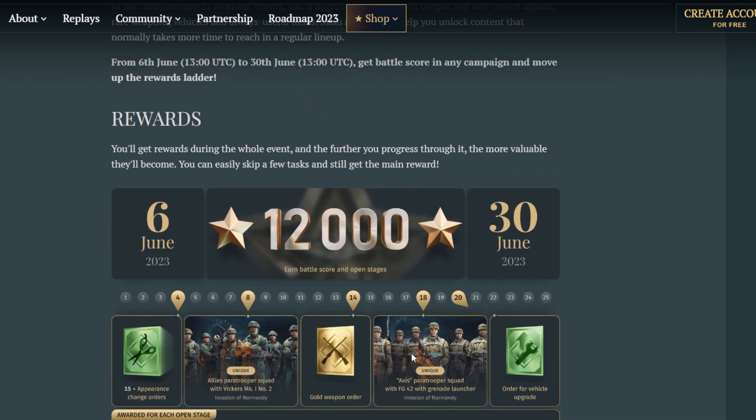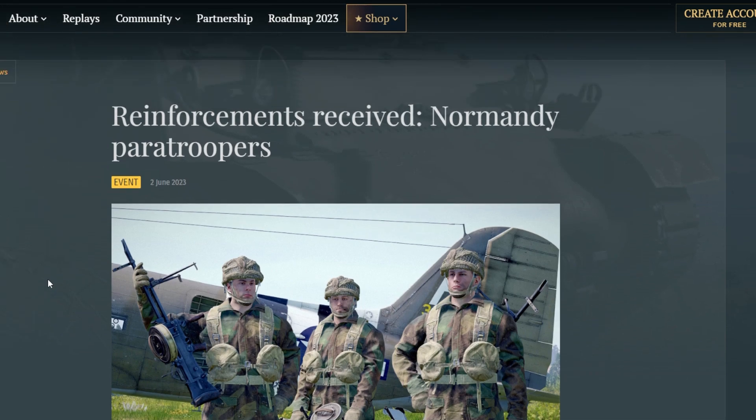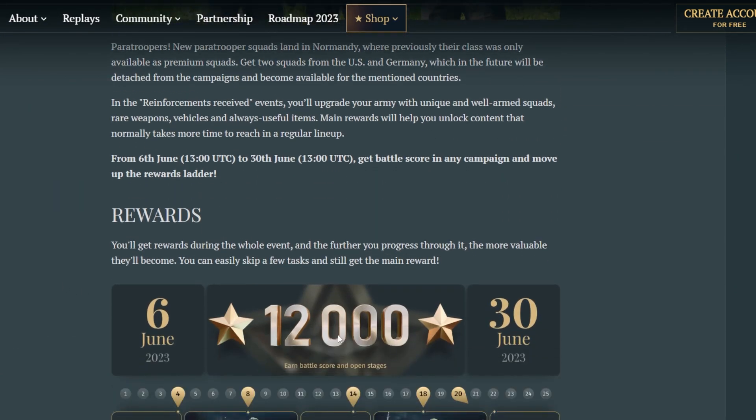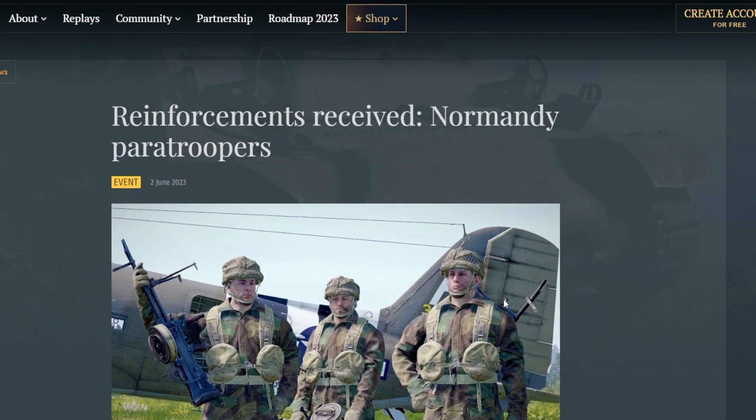My go-to army for grinding these points is coincidentally Normandy Allies — I go out with the premium paratrooper squad doing engineers or assaulters, and then the P-47 and P-38. Those two planes are insane for grinding points. If you get shot down in both, drop in as a paratrooper and repeat. I'm happy it's in such a simple shape to get these squads because they're going to be pretty cool. Let me know what you think about finally getting free paratrooper squads in Normandy, whether you'll be grinding or skipping, and I'll see you guys in the next one.